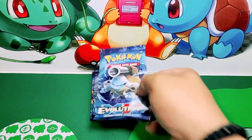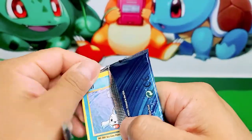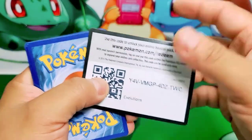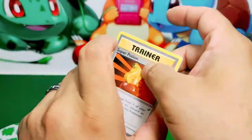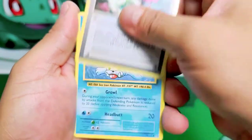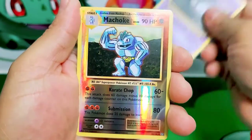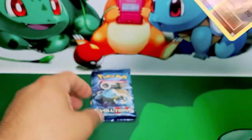We've got three more to go — come on. Super Potion, Charmeleon — oh! Venusaur Spirit Link, Seal, Magikarp, Energy, Caterpie, Caterpie, Gastly — nice — Reverse Machoke, and Starmie non-holo. Jeez.